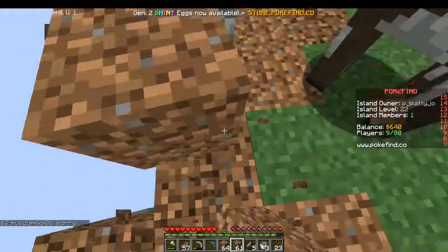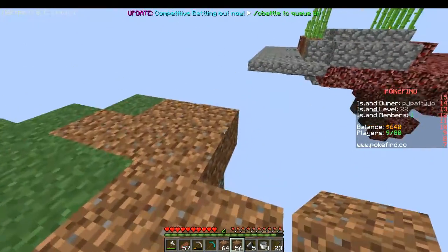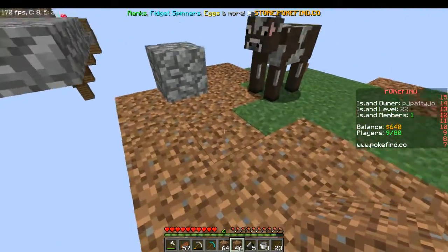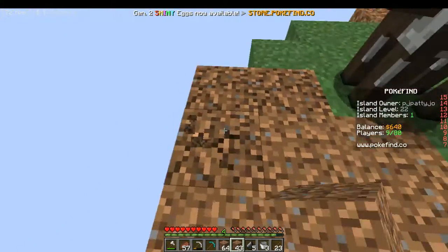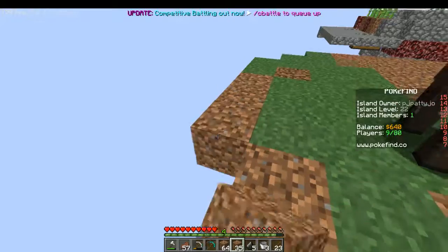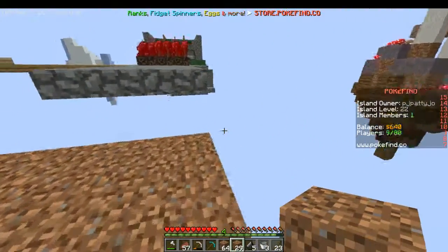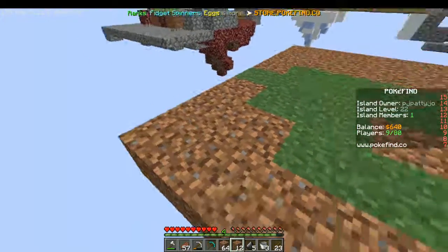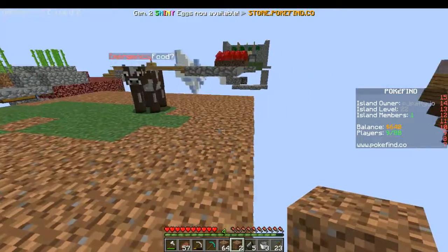I mined two stacks of cobblestone giving me 500 — plus the two stacks of cobblestone equaled 500 because of the challenge. Then I sold all the diamonds — the 13 diamonds that I had — which gave me about 1,320 or so. All I know is that I was left with two dollars left.